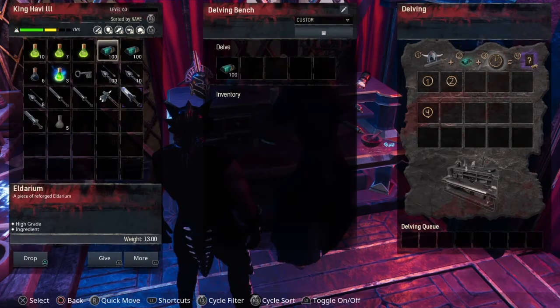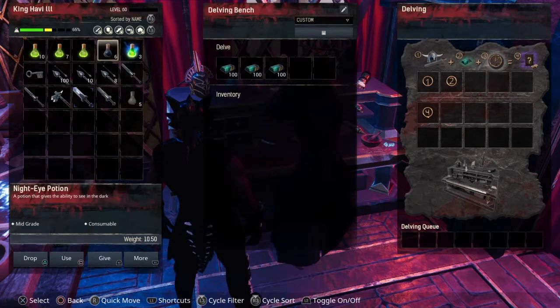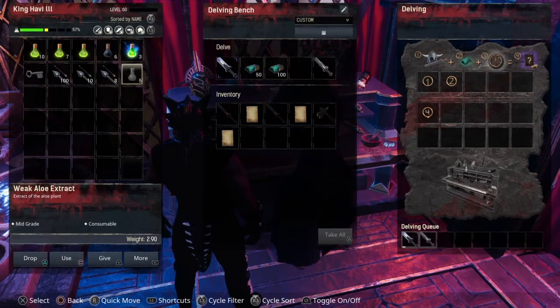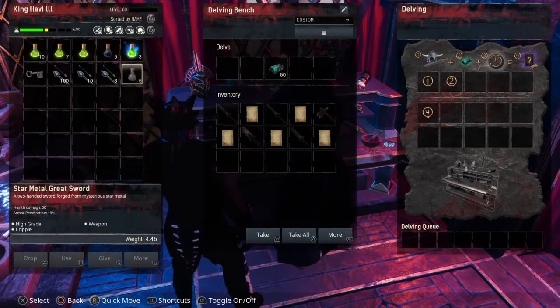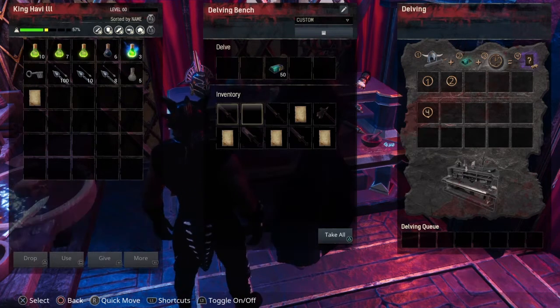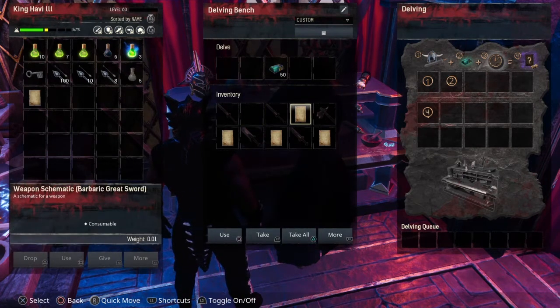Load the Eldarium bars and your Star Metal weapons onto the Delving Bench, and watch the magic happen. In return for each weapon, you'll receive a weapon schematic. Use the weapon schematic to learn this weapon, and you can craft it at your blacksmith bench.